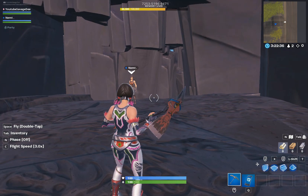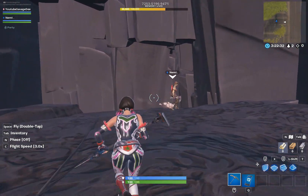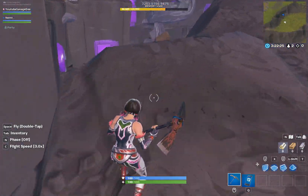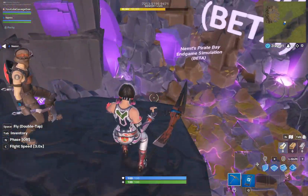So basically this is the area where you spawn in when you join the lobby. And then you can go down here and mess around until the game starts. It's just a lobby area where everybody gets ready until everybody has joined the island.